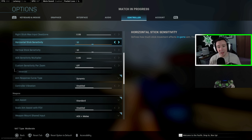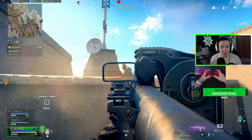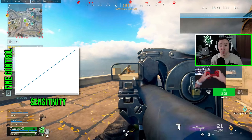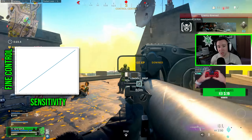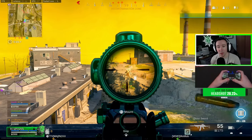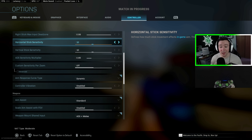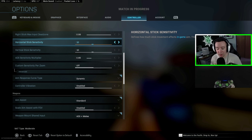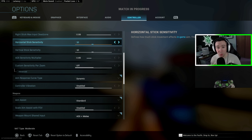Let's start with the foundation of aim: having the proper settings, the most important being sensitivity. You can think of sensitivity like a scale — the higher it goes, the faster you move around and flick between opponents, however you need more precision and fine control at higher sensitivity, so it's important to find a balance. I started at 7.7 initially, but as I got more comfortable on controller I upped it to 10.10, and with that I felt a lot more confident in close quarters especially.